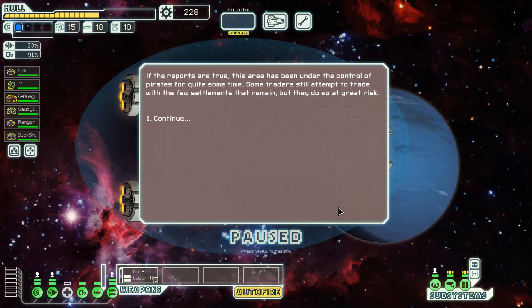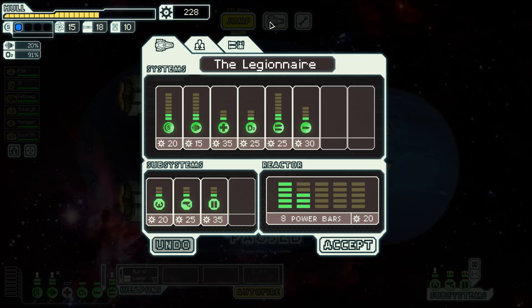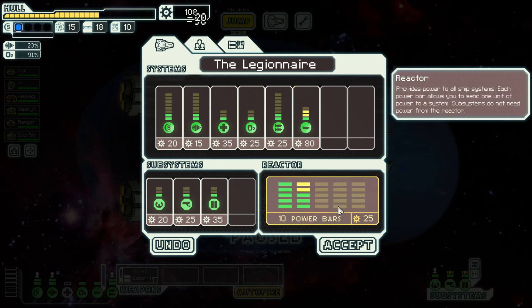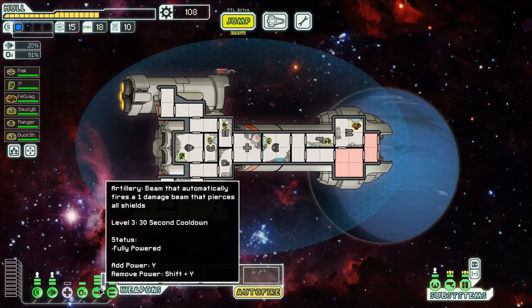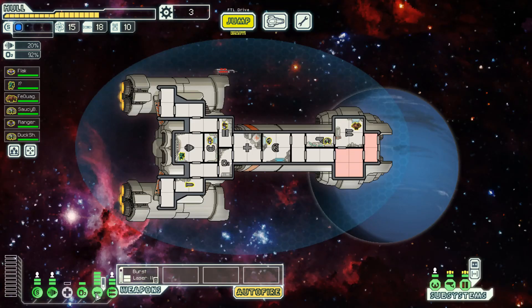If the reports are true, this area has been under the control of pirates for quite some time. Some traders still attempt to trade with the few settlements that remain, but they do so at great risk. I don't see a store immediately, so what I will do is upgrade our artillery beam, our power, our artillery beam again, and our power again. The loading bar time just went down dramatically — I'm maxing out our artillery beam. Now it's going to fire very quickly. I'll be upset if we run into a store one jump from now and I'm broke, but I'm going to have an artillery beam that fires very quickly.